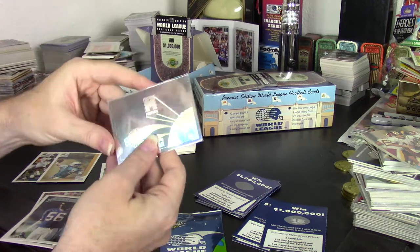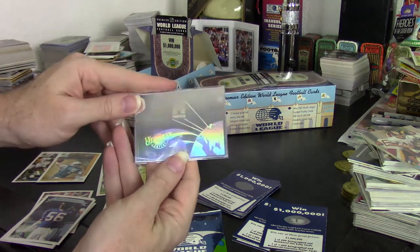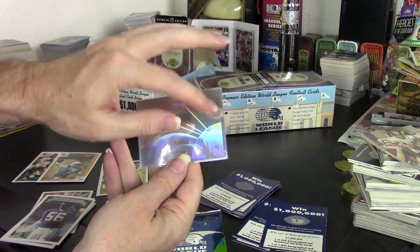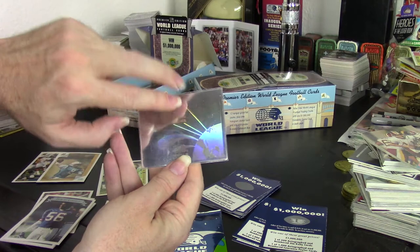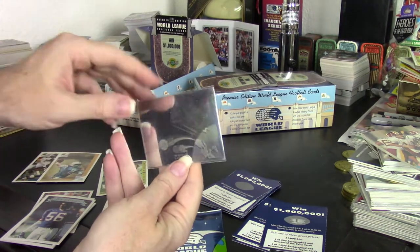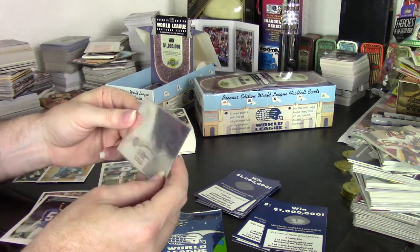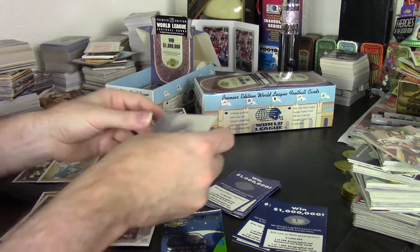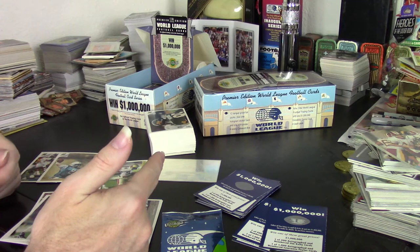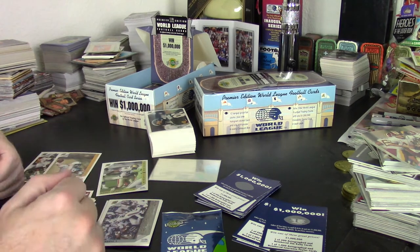Every single box has, basically as a box topper, a hologram of one of the teams. It has kind of like a globe with the team coming off at an angle, and then the Ultimate and World League symbols. It's not a great hologram, but it's a neat little thing they have in the box — even though it's one per box. I think it was eight teams in the league at the time, so you'd have to get eight boxes to get the whole set.